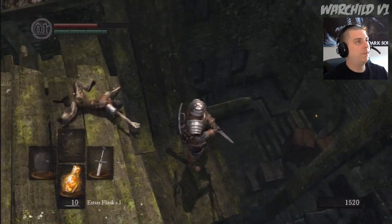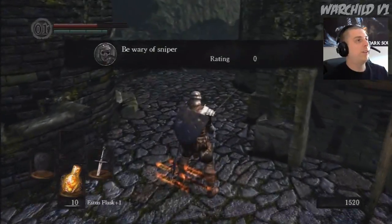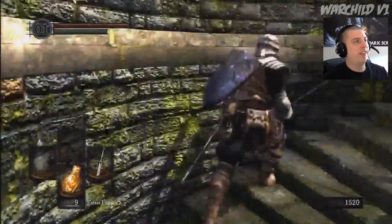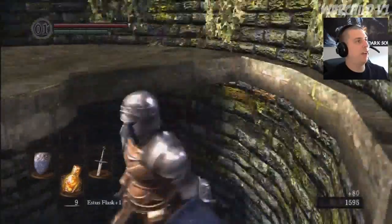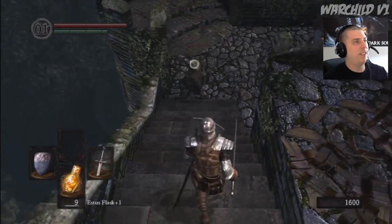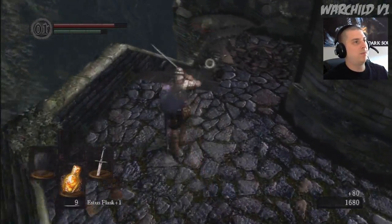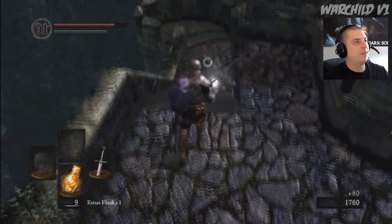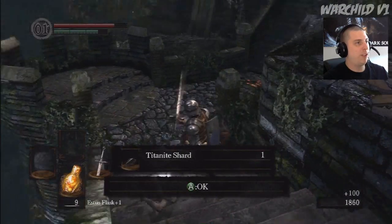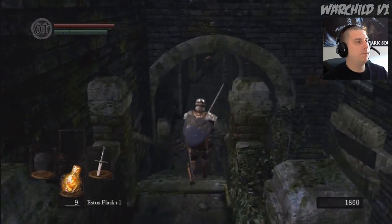Alright, there's that ring that I want — I'm going to go for it. You'll see orange signs all over the place. These are notes written by other player characters. You can leave notes for other people to help them with their journeys, like 'sniper ahead' for this crossbow guy sitting up there in his little perch. My first upgrade material — I can actually upgrade this weapon to a plus one.